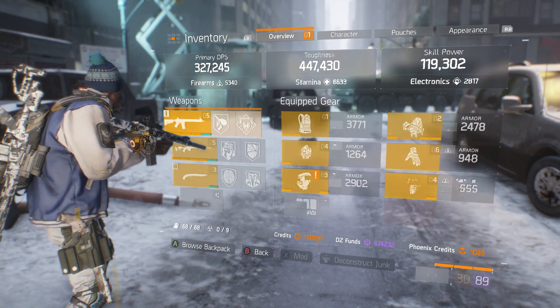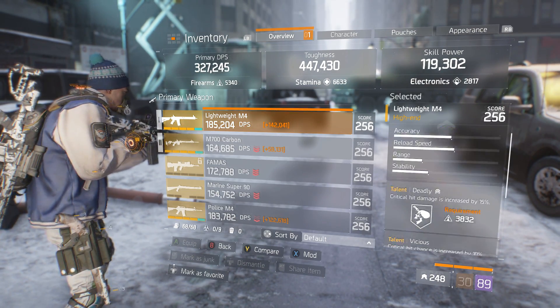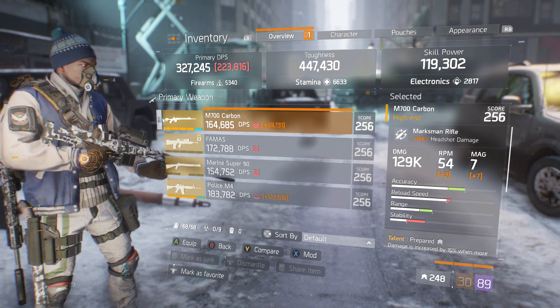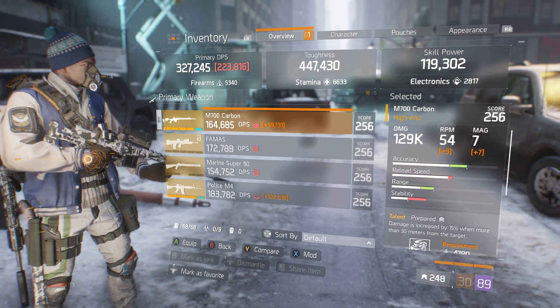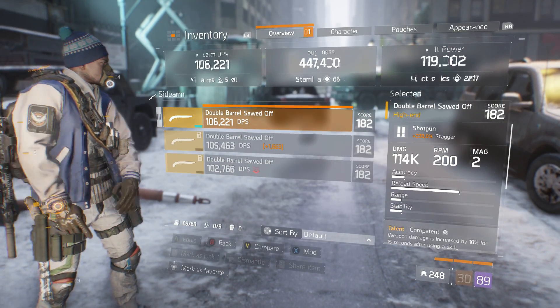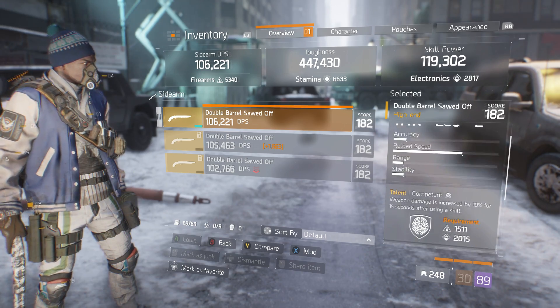For my primary, I use a Lightweight M4 — 22% enemy armor damage, deadly, vicious, destructive. Secondary, I use an M700 Carbon — 144 headshot damage, 129k base damage, repaired, destructive, and elevated. For my sidearm, I use a double barrel sawed off, 182 gear score — competent, adept, and sustained.